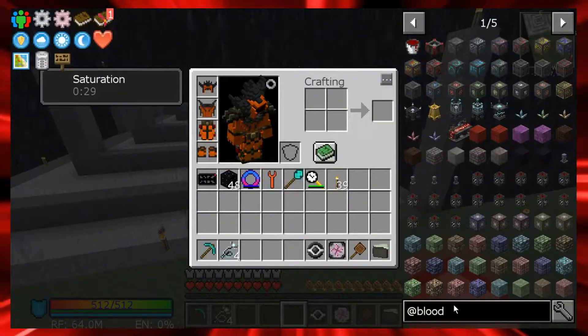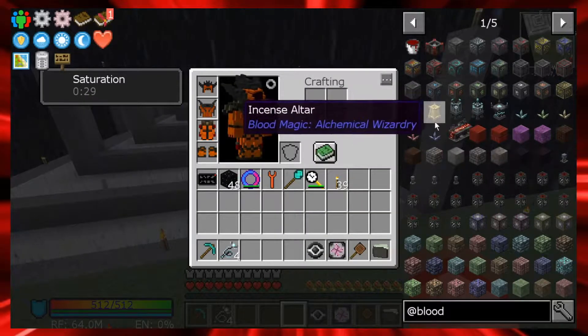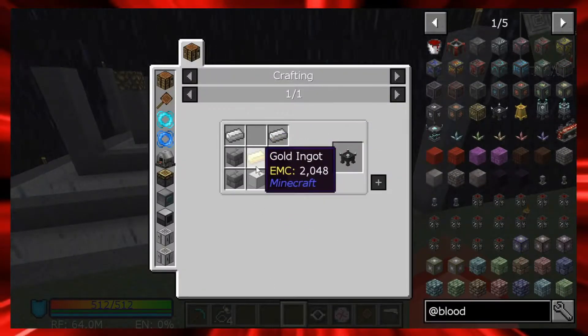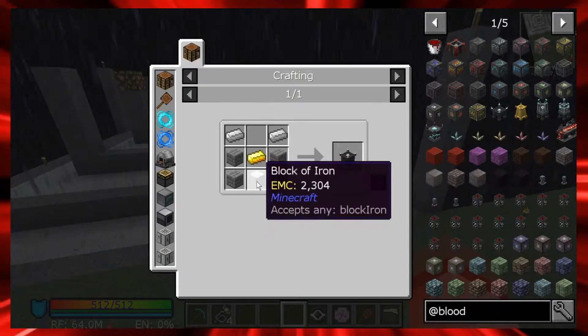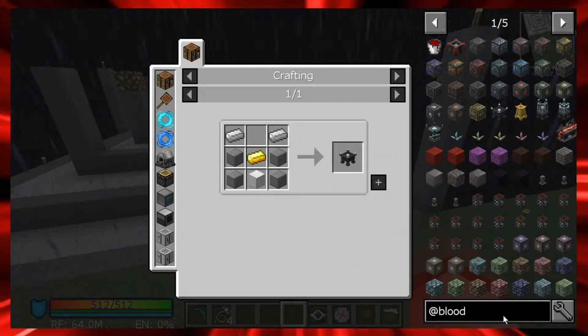You have to make it in the hellfire forge, which is right here. The hellfire forge is really easy to make - I didn't even see this recipe, it's just gold ingots, iron, and stone. So that's going to be really easy to make.